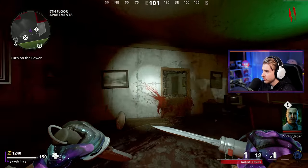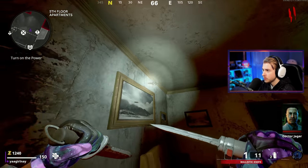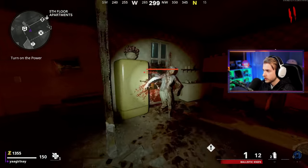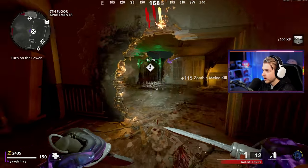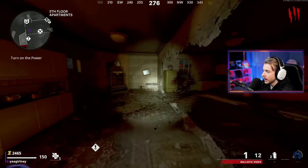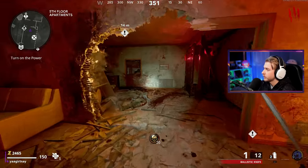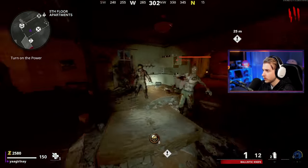I always talk about the bubble thing on this map but never have a weapon to show it properly. You can see bubbles coming off this area — if I had a full auto gun I'd show it better. We've never discovered why it does that. Anyway, let's start knifing some zombies and grabbing loose change. We got an insta kill but I'll leave it so we can still build aether shroud.